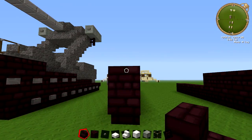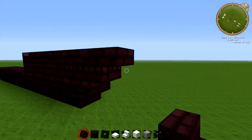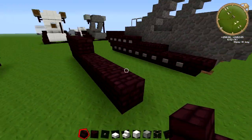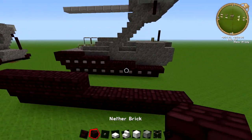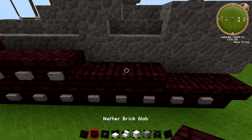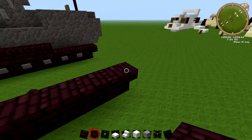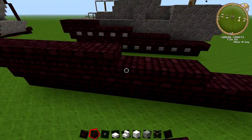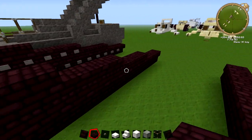So upside down nether brick steps on the front part — just create a step pattern. And then just one on the back again. You're going to need nether brick slabs as well. This time instead of giving two gaps you're going to go three: one, two, three — then one, two, three — then one, two, three — then one, two, three. Really easy.